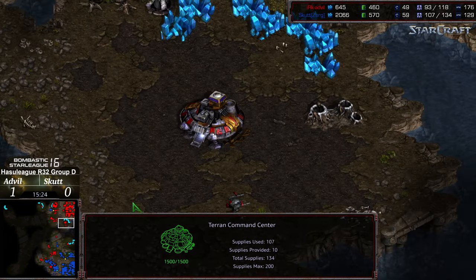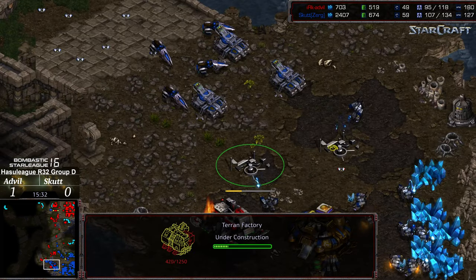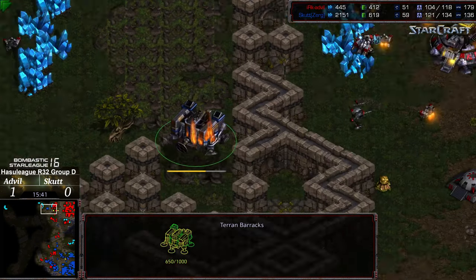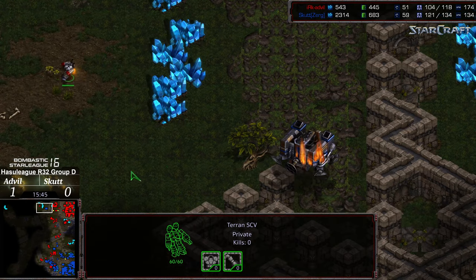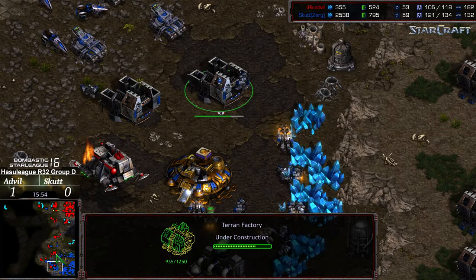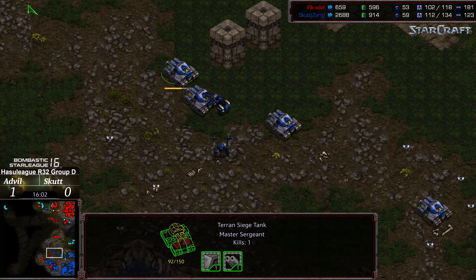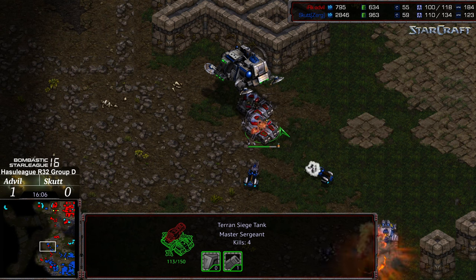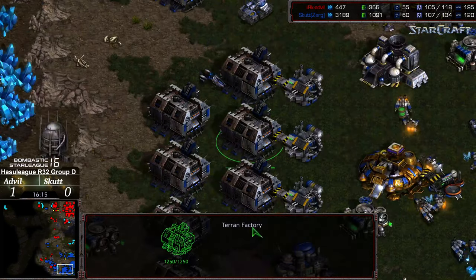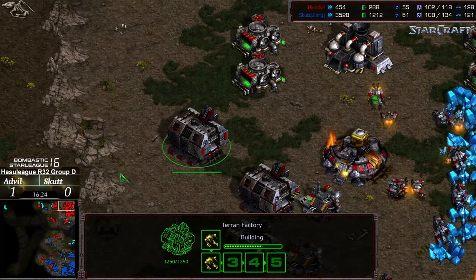Curious if Scut is going to continue and try to expand into his opponent. That third base is still not saturated for Advil. 10 worker lead for Scut overall. There are mines underneath this — eventually a mine is going to be triggered on a Goliath or something. The barracks floating out to spot that SCV. Eight factories up versus a much smaller five factories. Advil actually turning this into a match — worker count even. The high ground position on the eastern front holding. Scut is going to try to push up but the high ground position is holding, so Advil is going to maintain that economic lead with four bases.